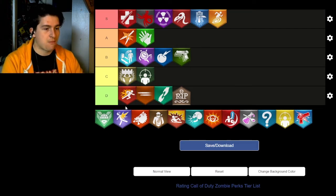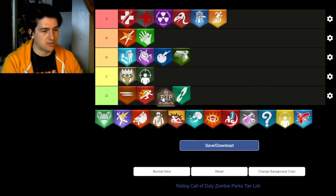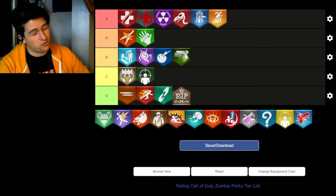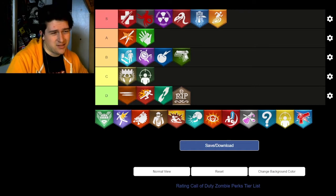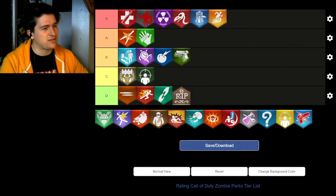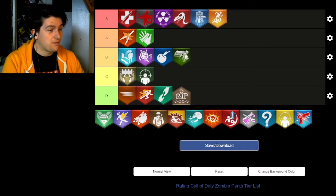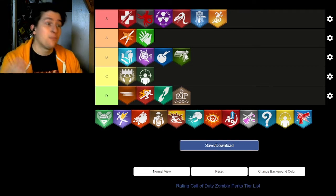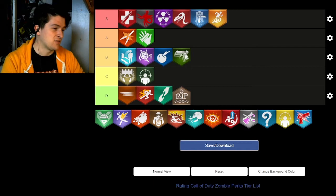Blaze Phase is garbage — it goes behind Double Tap 1. The mechanic involves crouching and then sliding through zombies, but the cooldown is extremely long, making it impractical. It's a stupid perk. If they'd combined that effect into the modifier version of PhD Slider, we'd be talking very differently about it. But as a standalone perk, Blaze Phase is just awful.